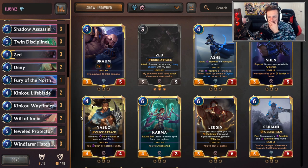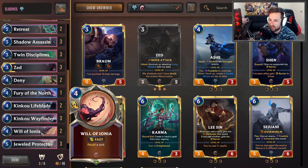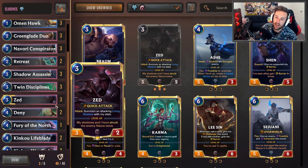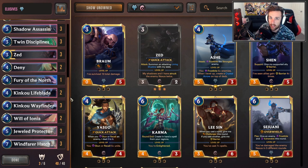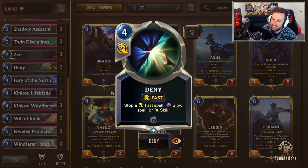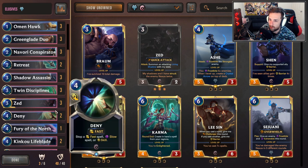This is kind of a tempo deck — you build up to this mid-game finish. Outside of that, we've got staples like Will of Ionia, which you play in pretty much any Ionia deck, aggressive or not. And Denai, running two of at the moment. There are matchups where Denai does nothing, but matchups — especially against other Ionia decks — where Denai can really punish them. Being able to Denai their Will of Ionia is quite useful, and denying burn spells as well.